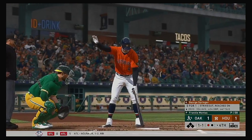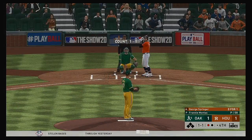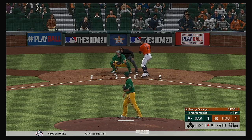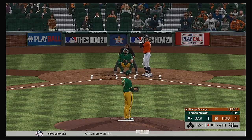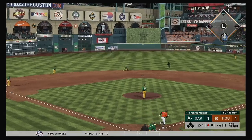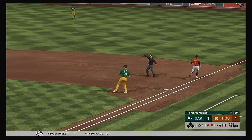One away with the bases empty, and that brings in George Springer. High and wide — two balls and a strike. Back up the middle, reined in, and that's the second out.